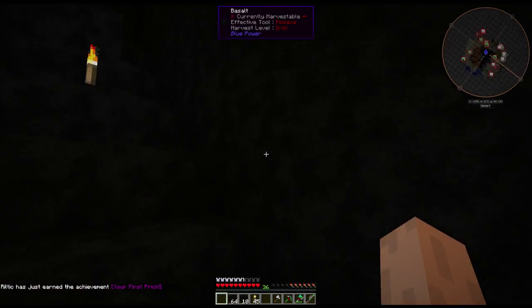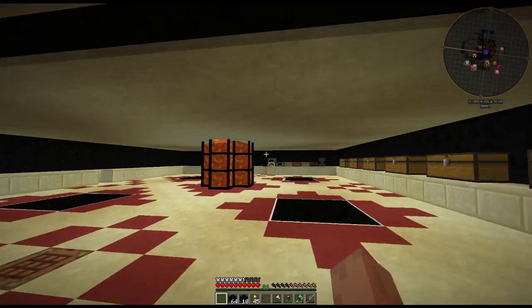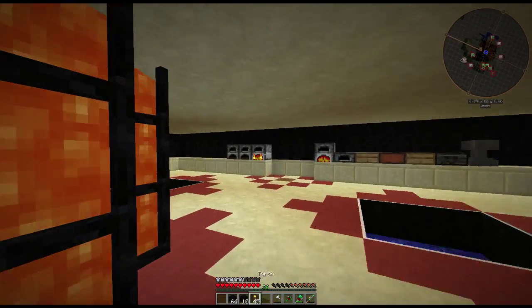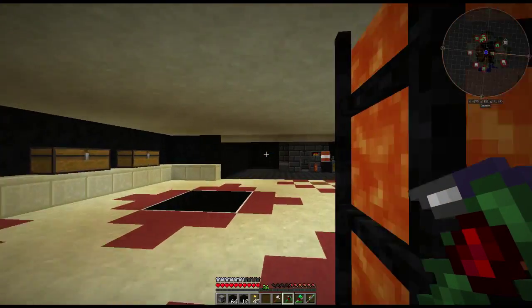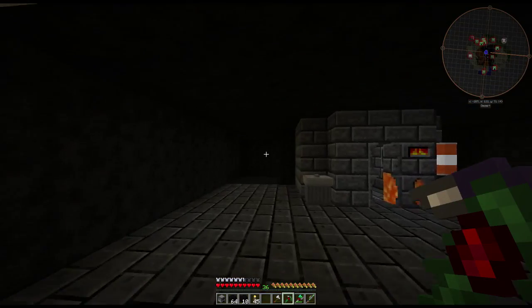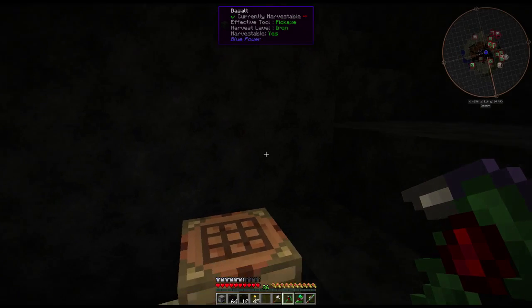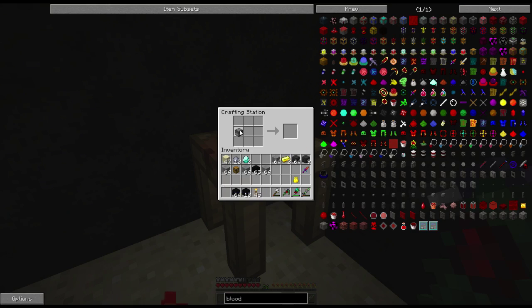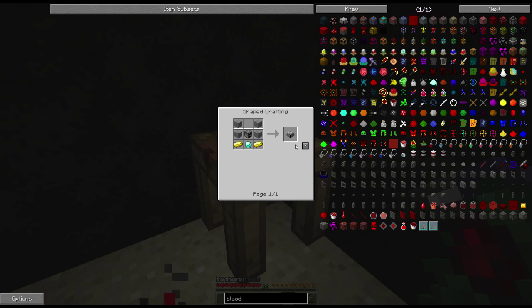Now we need to do something that I forgot to do twice now — two cases where I needed a furnace and forgot to make one. So I'm just going to steal one and use this one, because I don't think I have any cobblestone. We have to get something going to do that. So: stone, stone, stone, stone — furnace. What is this — stone? I was close. Stone, stone, stone, stone — furnace.